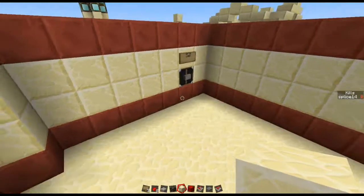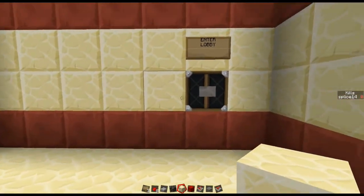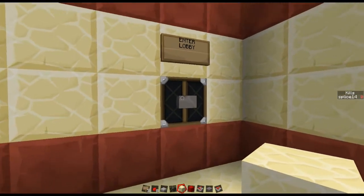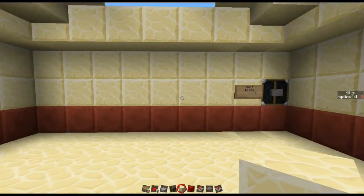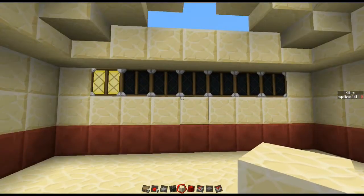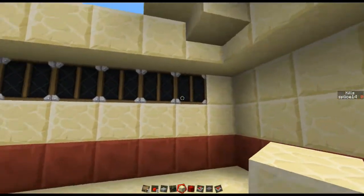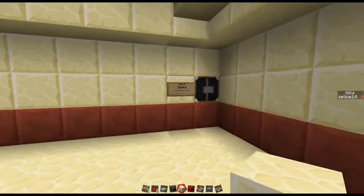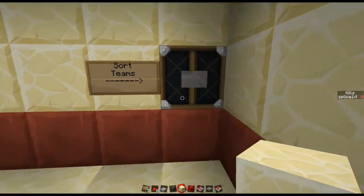I am on the lobby team, which is the automatic thing that gets set up. I'll explain this whole chunk in a second. But let's just show you what exists and then I'll go over all the redstone. So if we hit the enter lobby, this is the team selection lobby — it's got the same player number indicator. And this is the sort teams button.